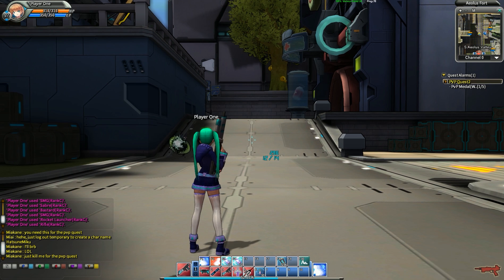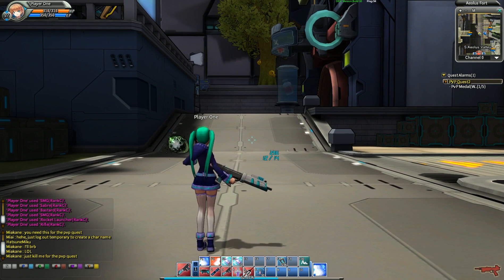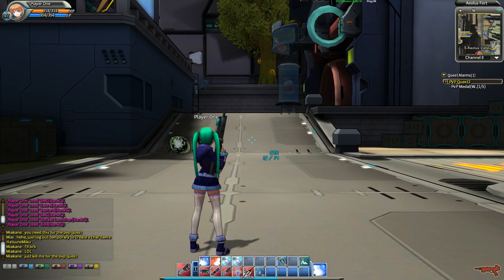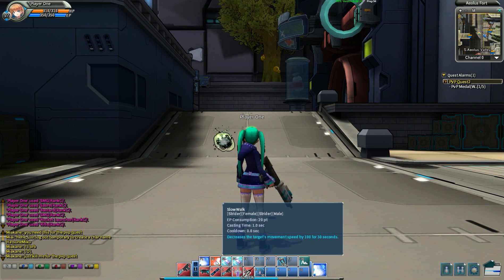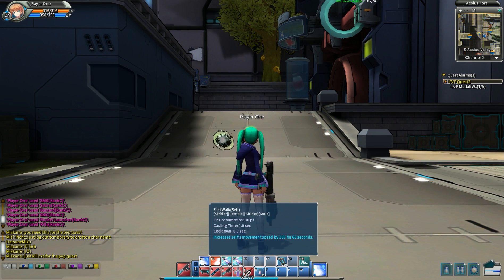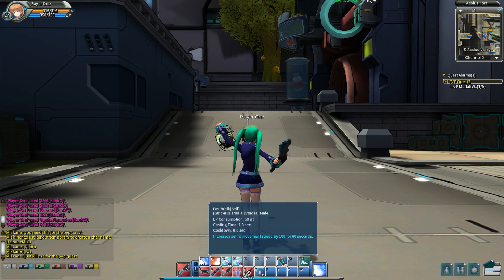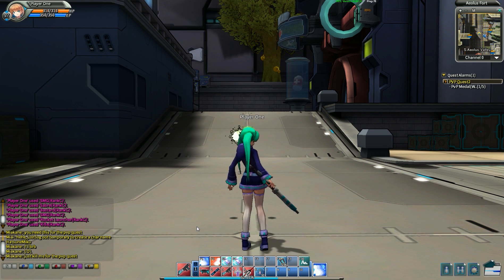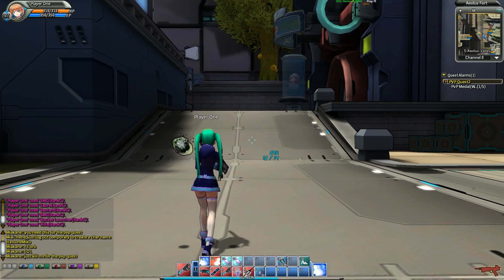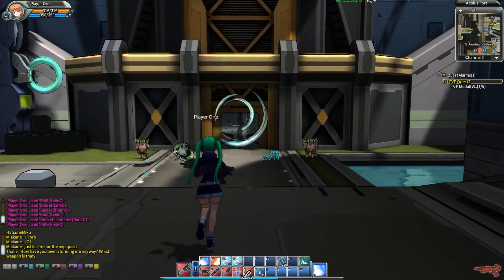I am a strider class. There's the strider, the guardian, and the esper. The guardian is kind of like the tanky class, esper is healer, and strider is supposed to be DPS. The problem with that is these two abilities — fast walk and slow walk — are the only two abilities striders get right now. The espers get a whole lot, and the guardians get a few as well. The guardian is probably one of the strongest classes right now because it gets a physical attack bonus.